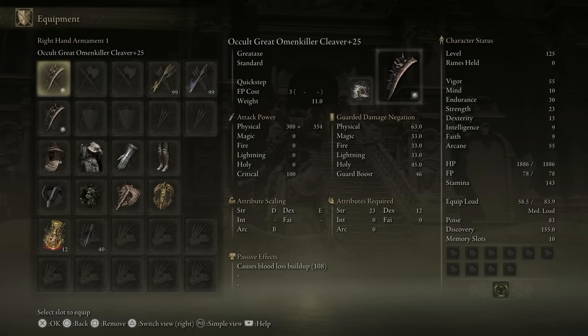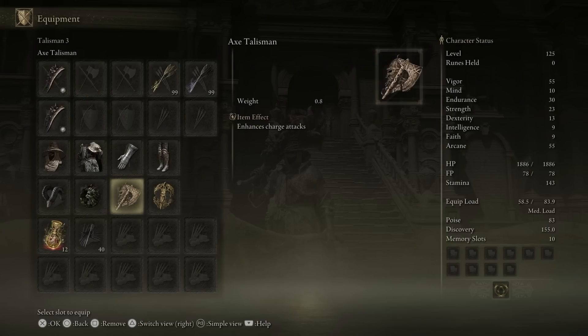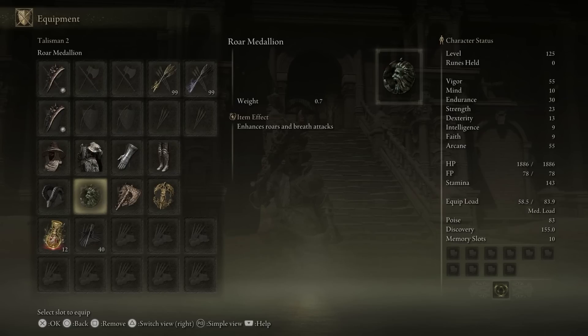In addition to that, we also have the axe talisman, because with this I enjoy using a charge attack. I use the roar medallion for a lot of this, because I like having roars on it.